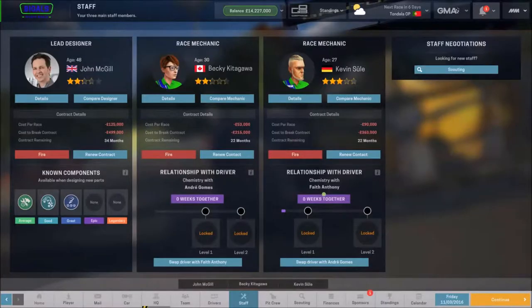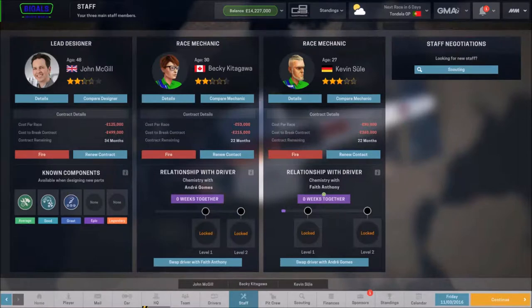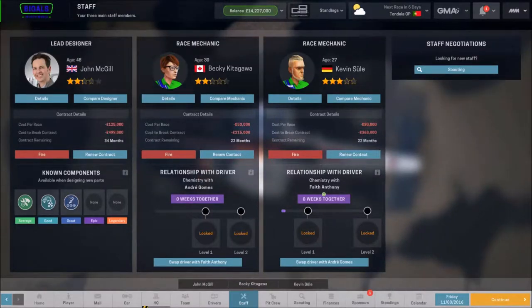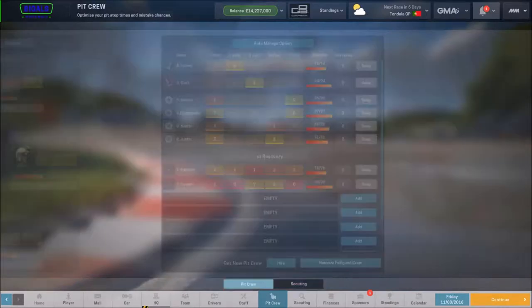Welcome back - as you can see we now have a new lead designer with two-star rating and potential of four. We have two new race mechanics - one with two stars and potential of four and a half stars, and Kevin Sewell who's three stars with potential five stars. They're all signed and have started with us - Big Al Sports World is going places! We still haven't improved our pit crew unfortunately. I could really do with another tire guy with refueling on that side, but there's no one available who can do both refuelling and tires.